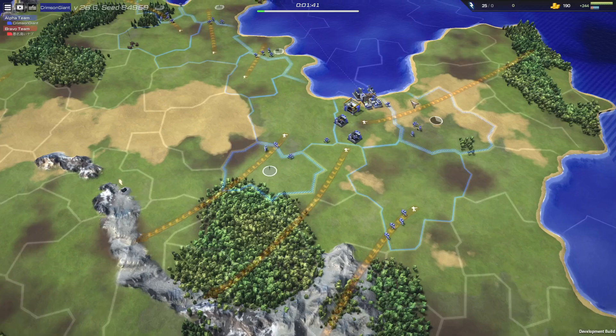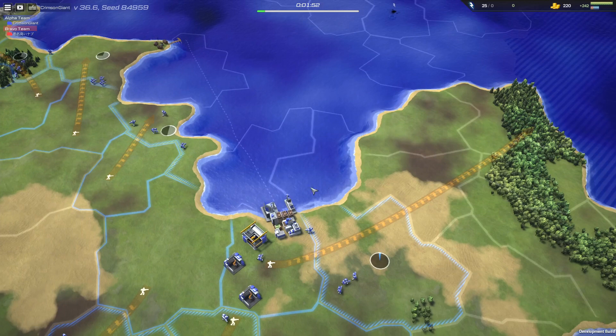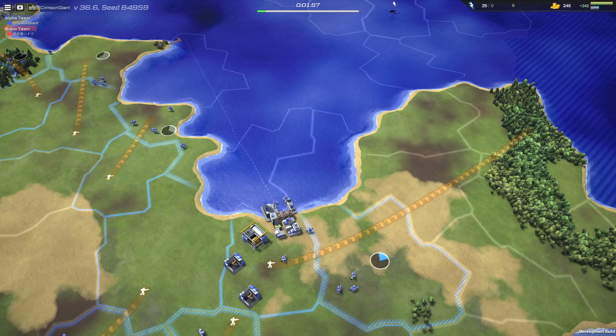Looking over here, we have the blue team, who also has a trade route, and they're going straight in for that trade route. He's already got some infantry over here capturing this territory, and he already has the docks set up. Something I noticed the other day - if you click the docks, you can actually start producing those merchant ships straight away.